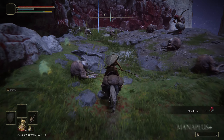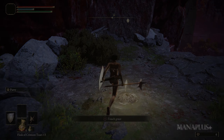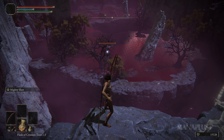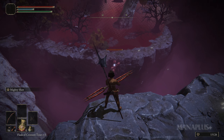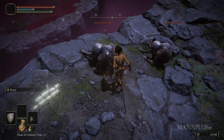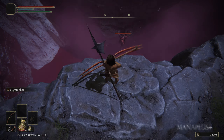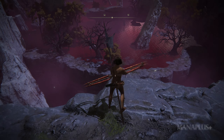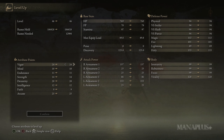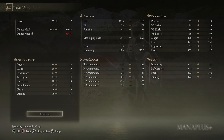Bonus tip: each monster you defeat in Mohgwyn Palace will give you about 2,000 runes, but at level 30 or 40 with an unupgraded weapon, this will be a challenge. Instead, run to a cliff edge, equip a bow, and bring as many arrows as possible. Stand there and shoot at the giant bird below — it will run towards you and fall off the cliff. You won't have to do much, and you'll get 11,000 runes every 10 to 15 seconds. Then go to the Sites of Grace, rest, and repeat. To reach level 100, you'll need about 3,500,000 runes, which will take about one hour of this bird farming method.